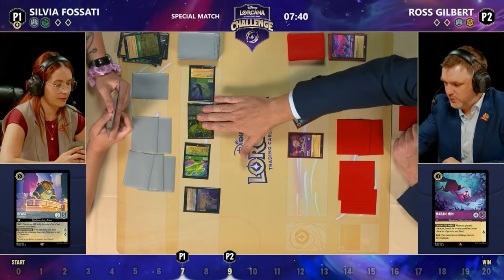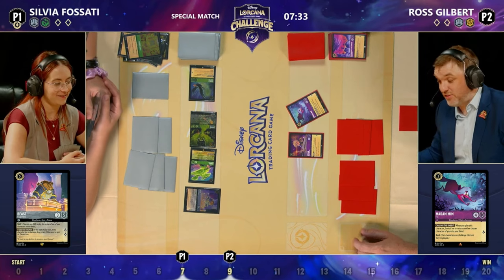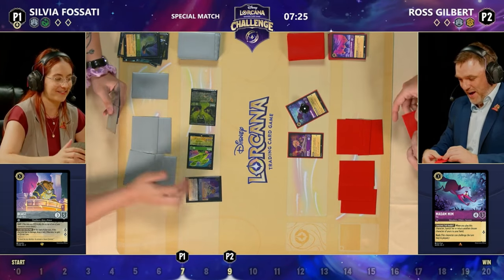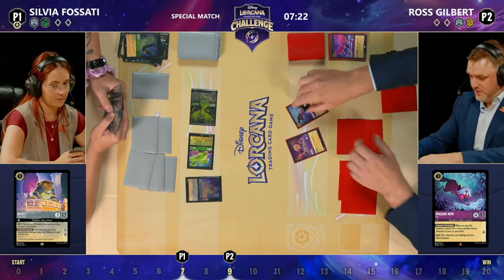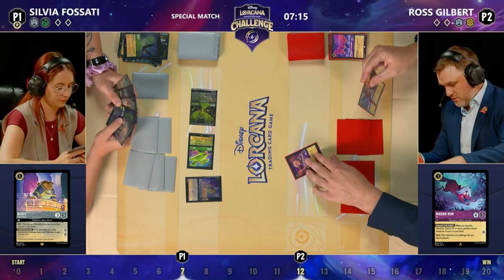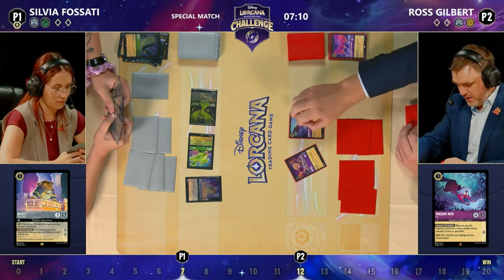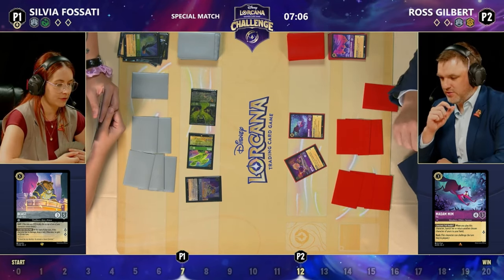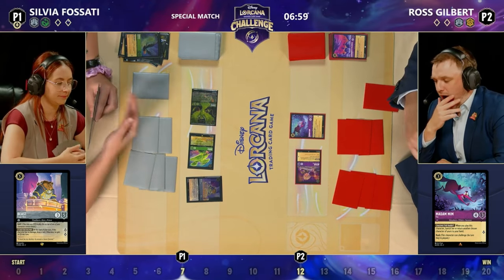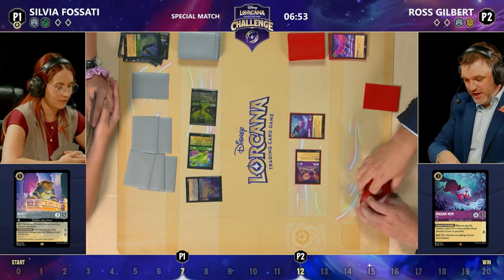Sylvia will be drawing two cards when Ross draws, and two more to start her turn because of Beast Tragic Hero if it's still there. Ross quests with the Magic Broom — the card off the top was a Madam Mim Fox, not bad. Ross bounces the broom back to hand — three ink spent with three remaining. He can't target the evasive Diablo, unfortunately. Just the fox left on board. It's a lot of pressure under the lights.